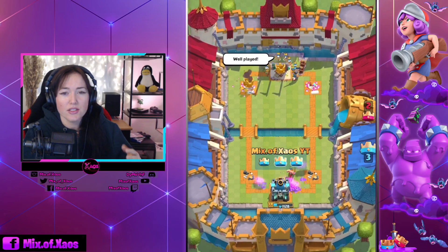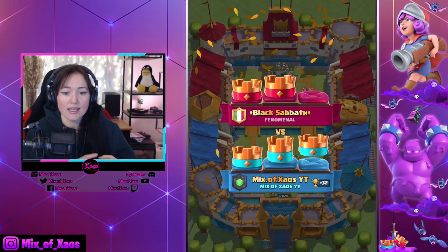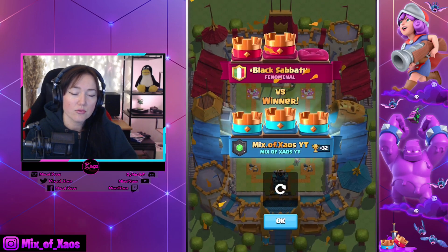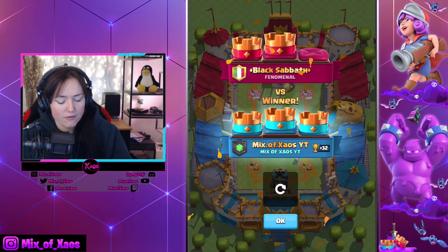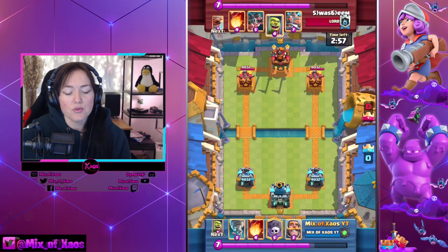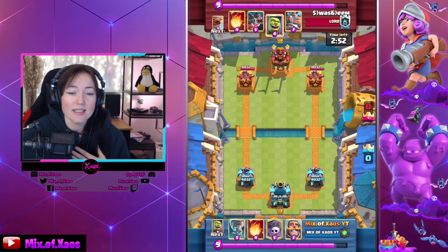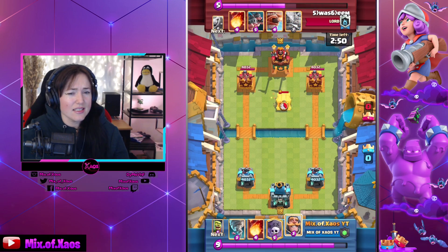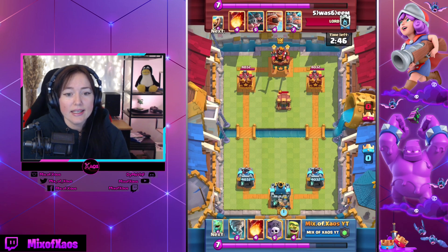I would really say that spawners did ruin a little bit of the 20-win challenge because they were literally everywhere. We still deal with Royal Recruits and piggies, which very interestingly they didn't even touch. Furnace was absolutely on my wish list and I'm very happy about that. I'm a little bit sad that they touched the Tombstone — I was not thinking that was necessary, but hey, they know best.